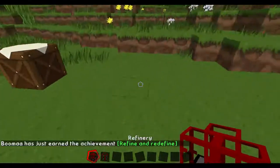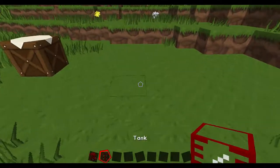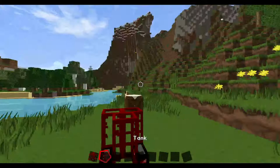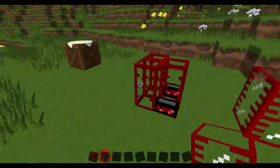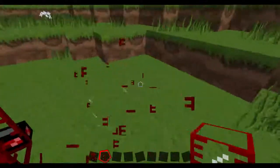Now we're going to look at how to set a refinery up with tanks. You just plop one down anywhere, and then you can just put a tank here, here, and here.